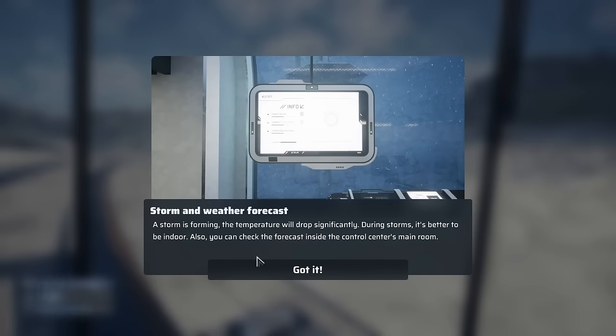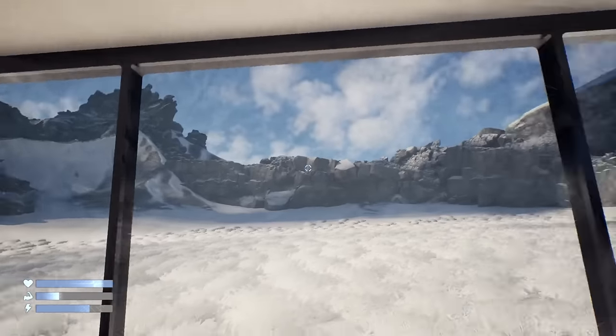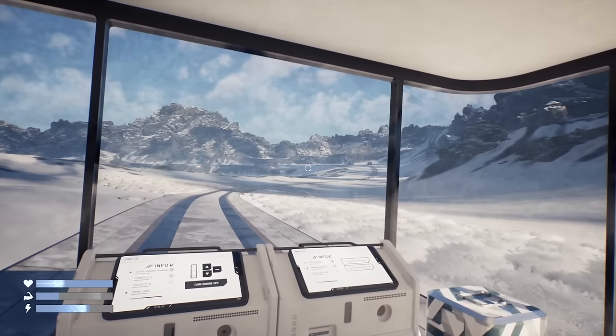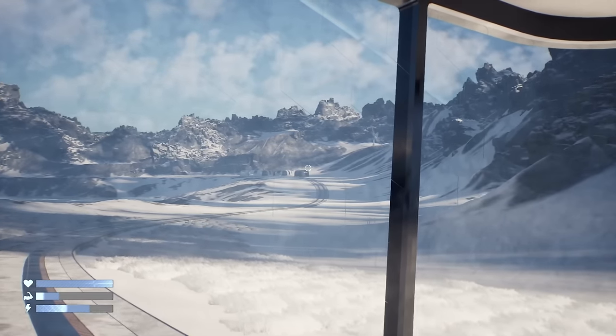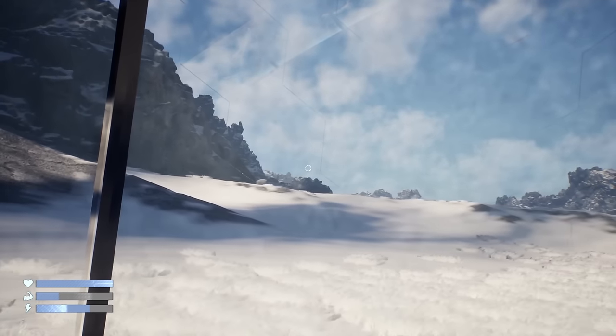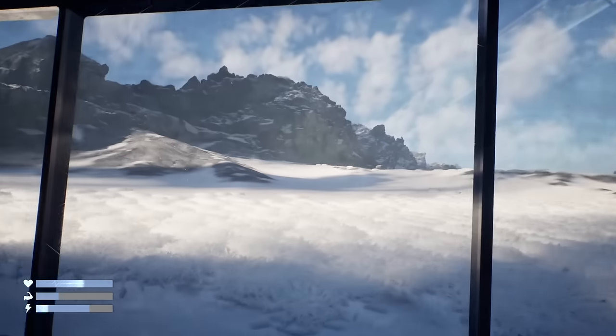It's kind of cozy, actually. Storm and weather forecast — if the storm is coming, the temperature will drop significantly. During storms, it's better to be indoors. You can also check the forecast inside the control center's main room. Not much I can do about that. But it looks like we've got another couple of things over there. I've got to keep my eye out just in case there's weird structures in the periphery. I'm not betting on there being too much, but there might.